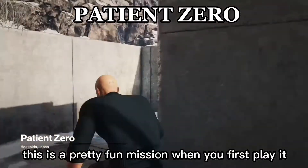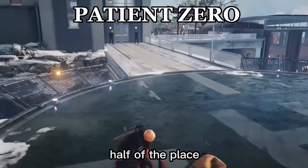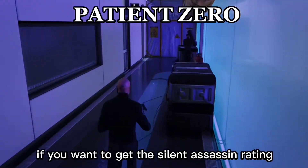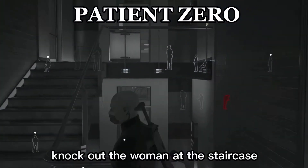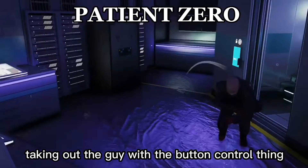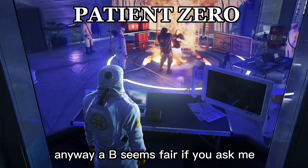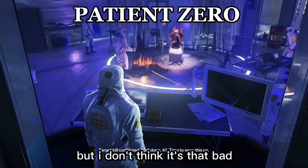This is a pretty fun mission when you first play it. Going into a hospital and wiping out like half of the place since people are spreading around a virus is a pretty unique idea, especially for Hitman of all franchises. But then you realise if you wanna get the silent assassin rating you basically just need to knock out the two guards at the entrance, knock out the woman at the staircase so that she won't catch the virus, and then just go in, taking out the guy with the button control thing and just wait for the two targets to walk over and commence the human barbecue. A B seems fair if you ask me, might lower it to AC in the future, but I don't think it's that bad.